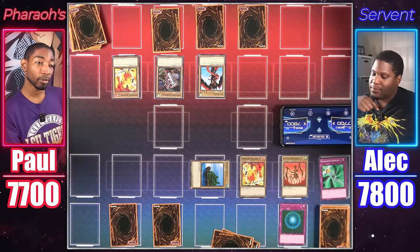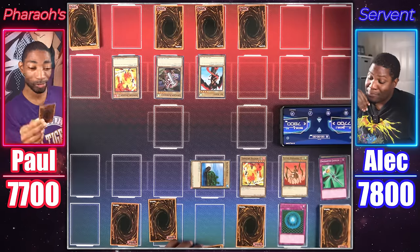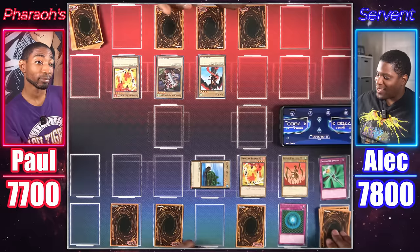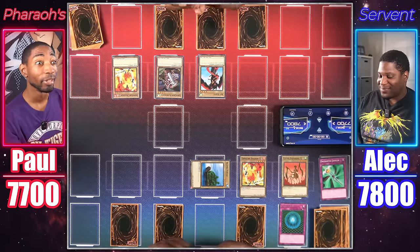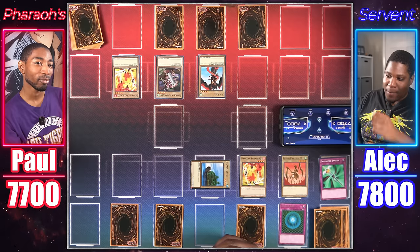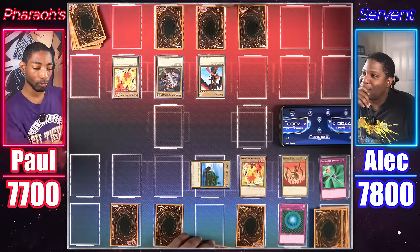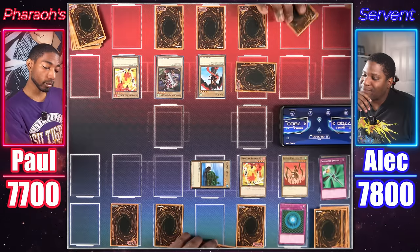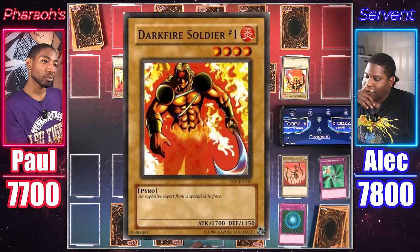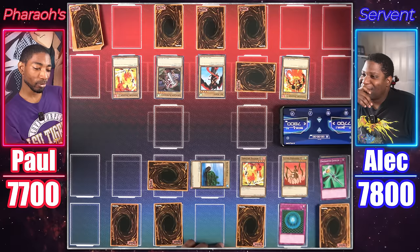Both players set cards and pass turns repeatedly under Gravity Bind. Set a card face down, end my turn. Draw, end my turn. Draw, pass. Draw, end my turn. This is the riveting gameplay people tune in for — the old classic retro Yu-Gi-Oh. Set a monster face down, set another card. Draw, pass. Draw — another Darkfire Soldier. Set a monster face down, end my turn.